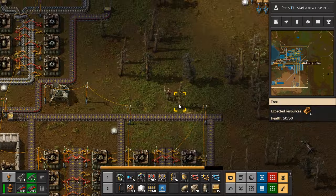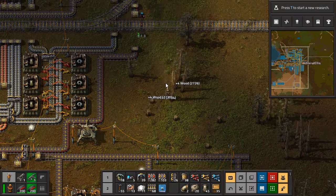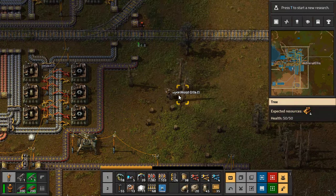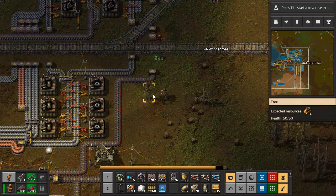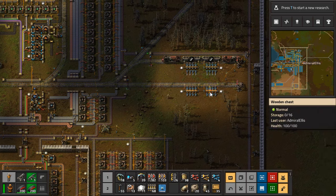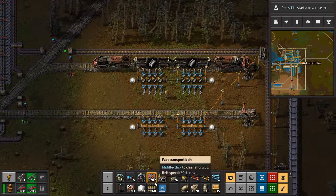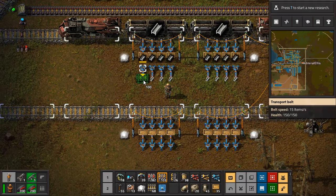But we still have things to do. We're not going to be researching anything, but there are still things we've got to do, and in doing those things we are going to invite more power draw. One of those things is to belt this steel out of here — that's a place to start.